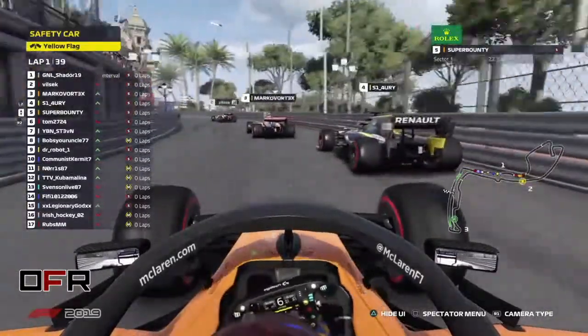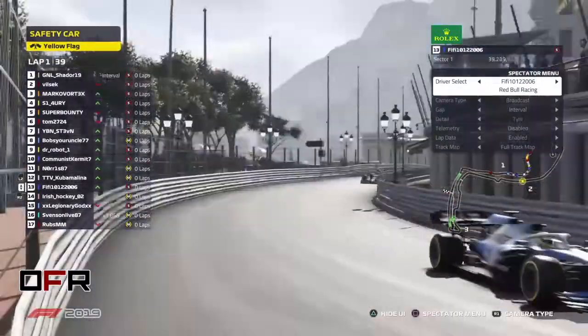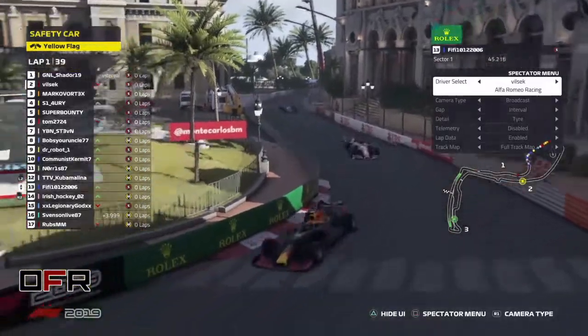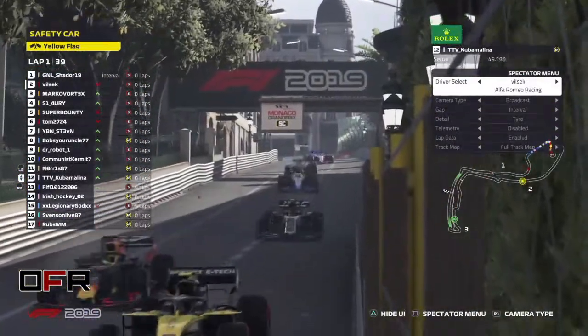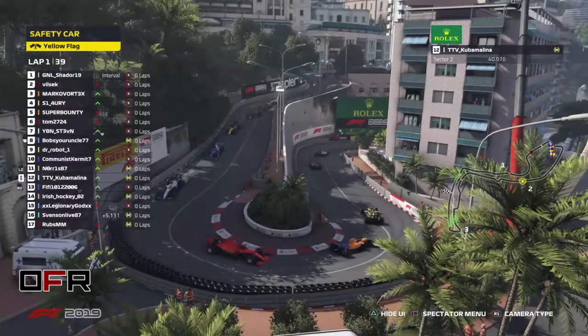Oh yes, a safety car comes out. Fifi — at least — Fifi is okay. There's someone who's sideways on the uphill. Let's check the damage now. Rooms has a damaged front end plate — no sorry, they'll seconds of front end plate missing.